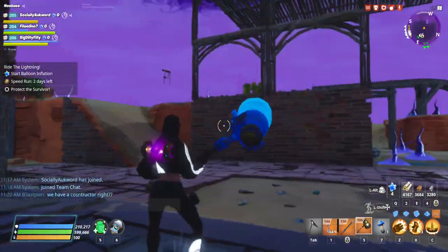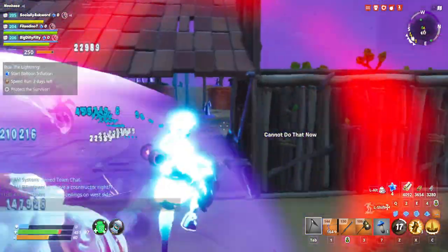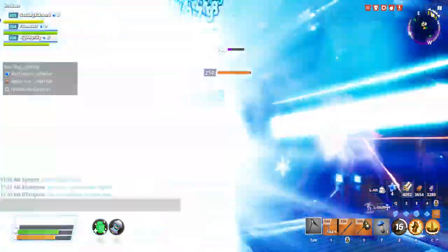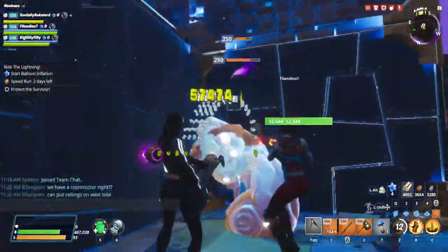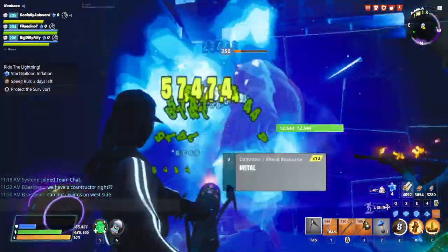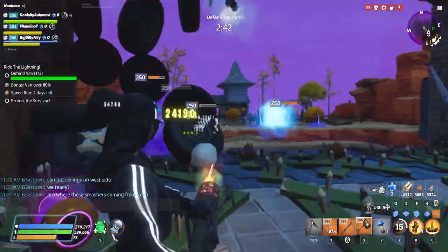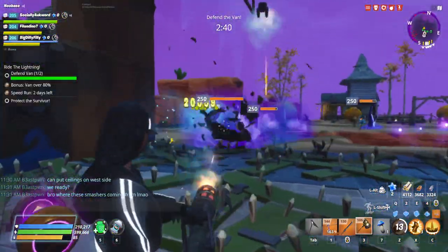Throughout this video you're just gonna see little tidbits here and there. Right there I said you can put your ceiling traps on there — no one wanted to, so I just did it myself. Here's the deal: when you're doing physical damage versus a shielder, you need energy damage to literally pierce through that. Unfortunately I needed a teammate to take down the shielder — if the teammate was not there I would be in trouble.